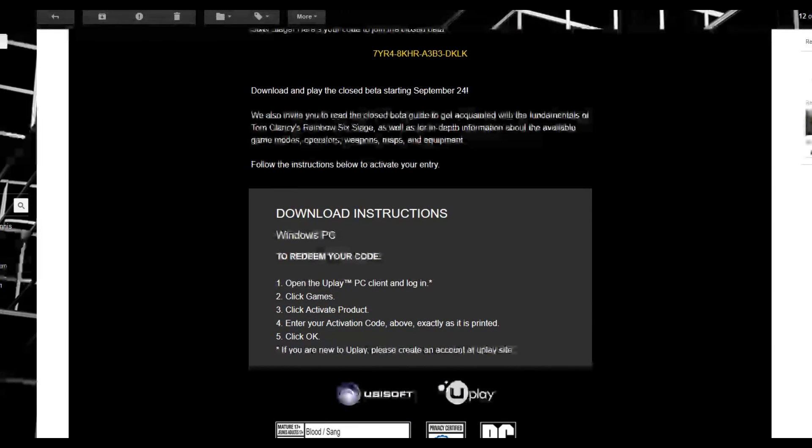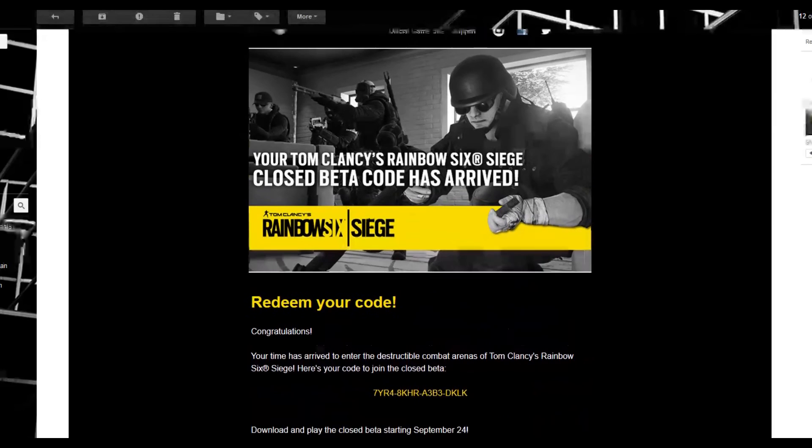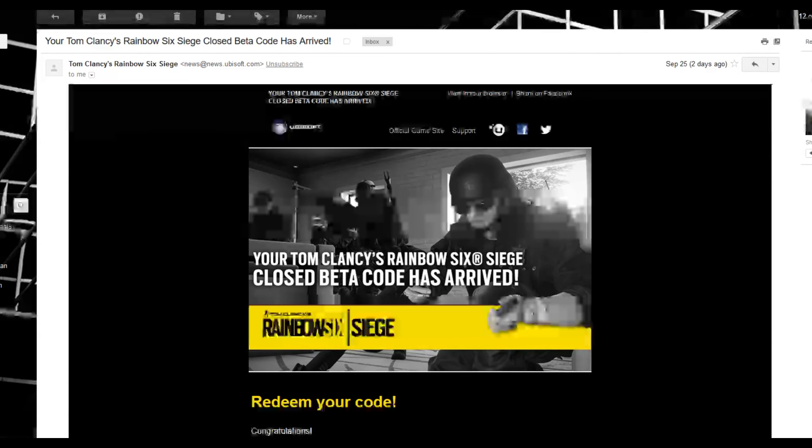The email will look just like this. It will say your code has arrived — your first code was a code to get a code, and this code is now for your platform. As you can see, when I did it I did it for PC, so it gives you PC instructions. If you do it for PS4 or Xbox One, it will give you a code you can put into the store on your PS4 or Xbox One.